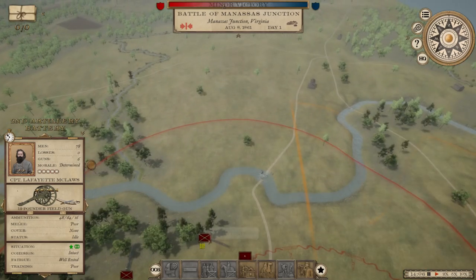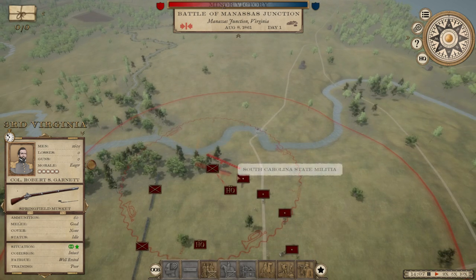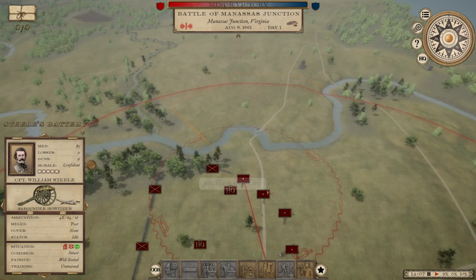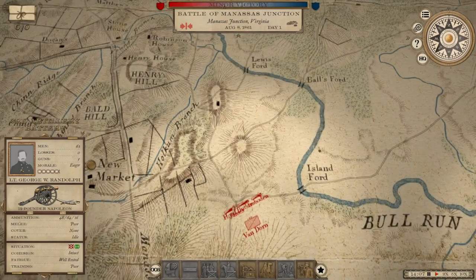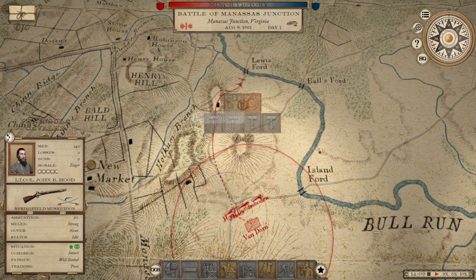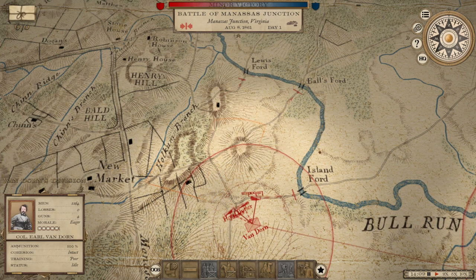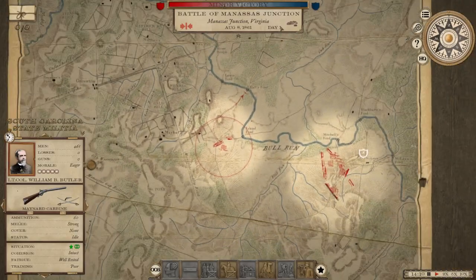We've basically formed ourselves on our own little mini salient and are preparing. These guns should be able to find the enemy pretty easily. Butler, you guard Ball's Ford. Hood, you guard Lewis's Ford. And Van Dorn, you'll stick on top of this big hill as some kind of headquarters. Our cavalry division is going to guard these three Fords on the left.